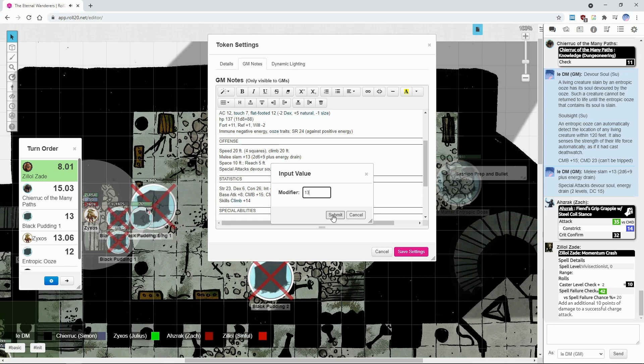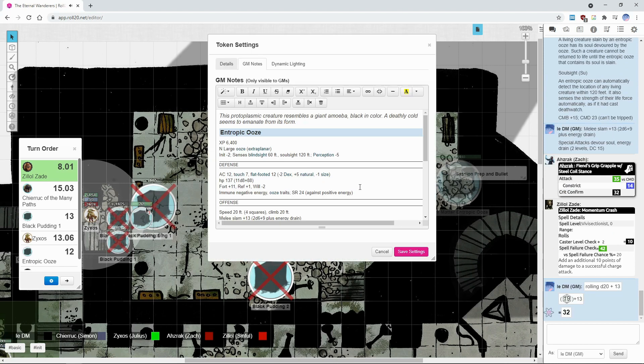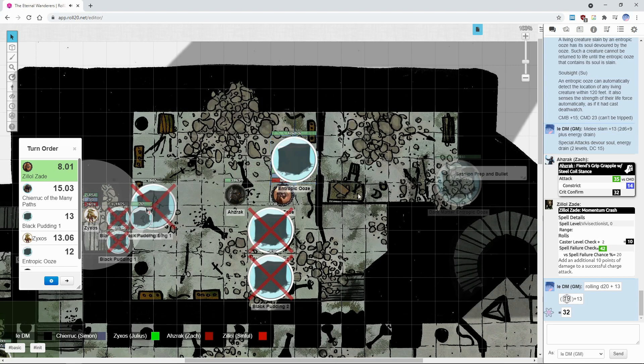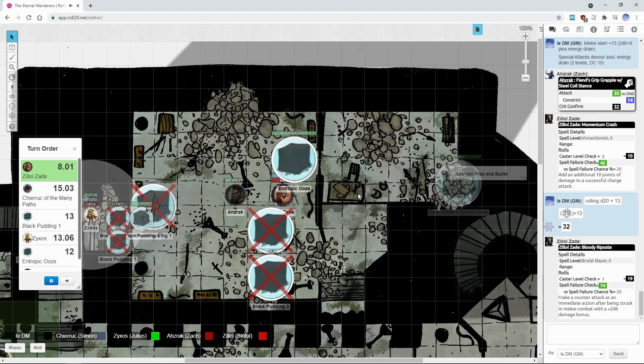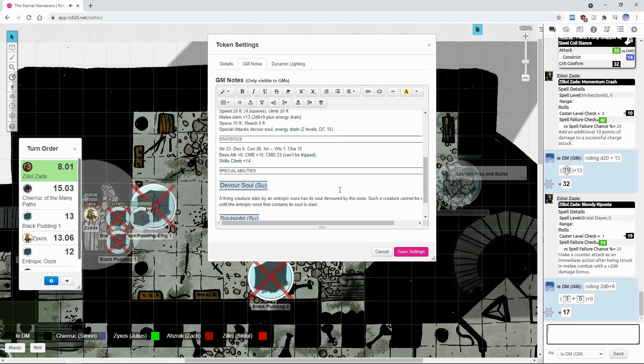I might miss. My roll is a 19 — only a natural twenty would have been better. As it attacks me, since it definitely hits, I bite back at the tentacle. It's a counter that does not negate the attack, only gives you an additional attack. The damage goes first, then the counter attack.